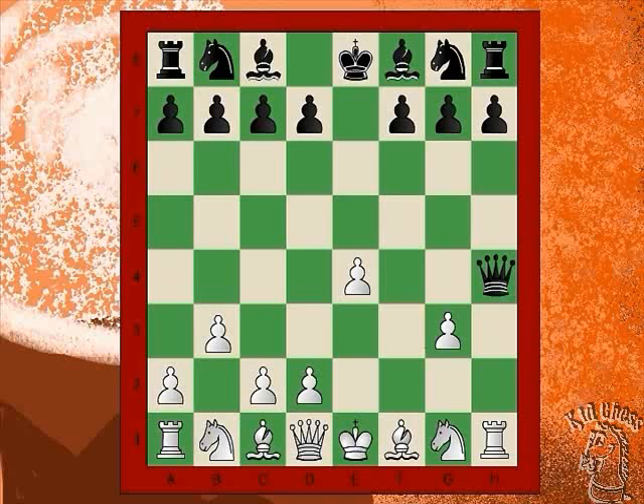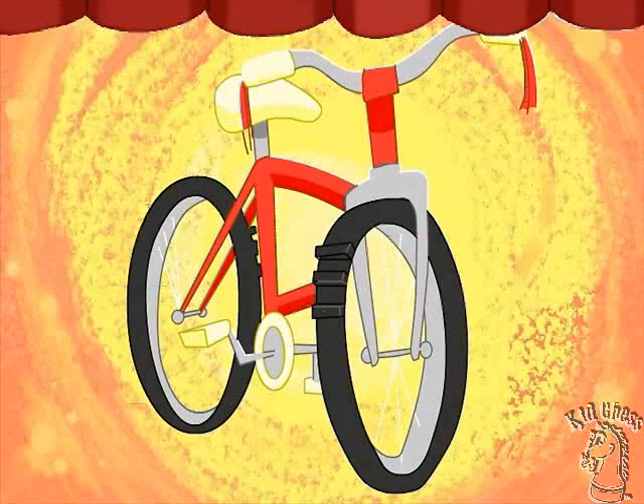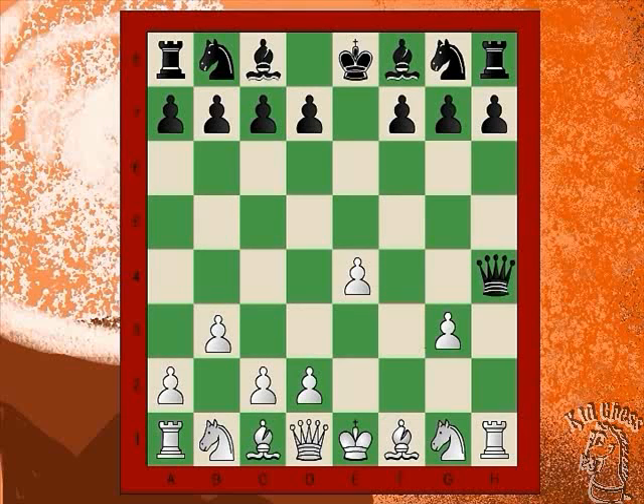But before you start, here are your prizes that you could win. Behind curtain number one is a new bike. Behind curtain number two is a used napkin. Okay, Josh, what should Black do next? Remember, if it's a good move, you'll get a good prize. But if it's a bad move, well, you won't get that good of a prize.